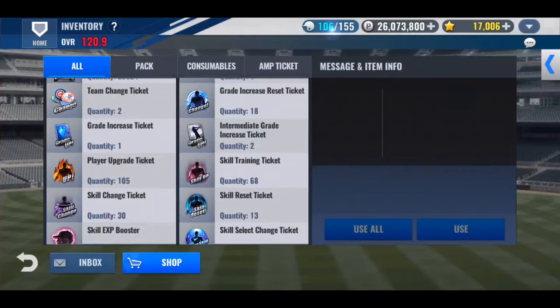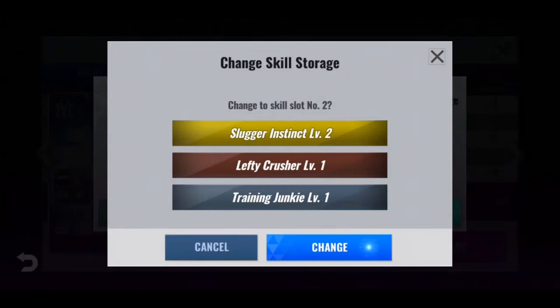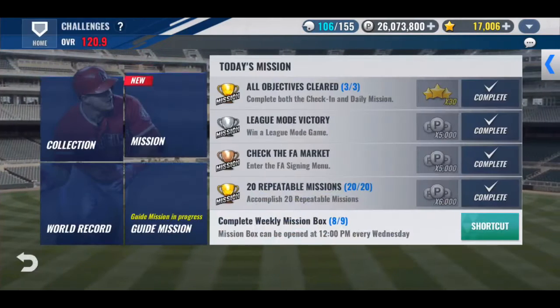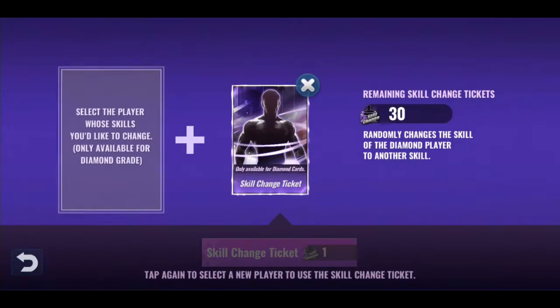Let's go do our skill changes — we got three skill changes, we're going to throw them at Stan. Stan's actually been pretty solid for me this week, so it's actually been pretty good. I wouldn't mind if he stayed the way he is right now. I just want to try for the nuts on him. He doesn't really need that much help, but it's definitely going to come important later on down the line.